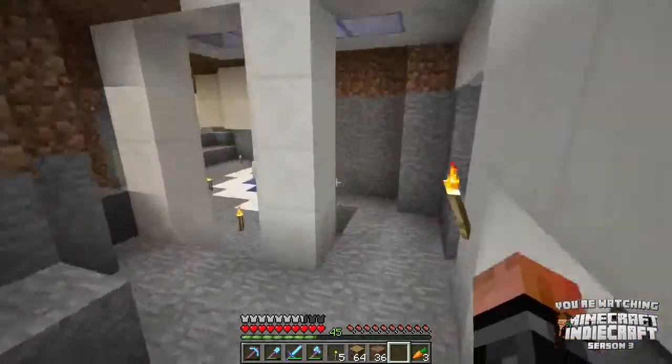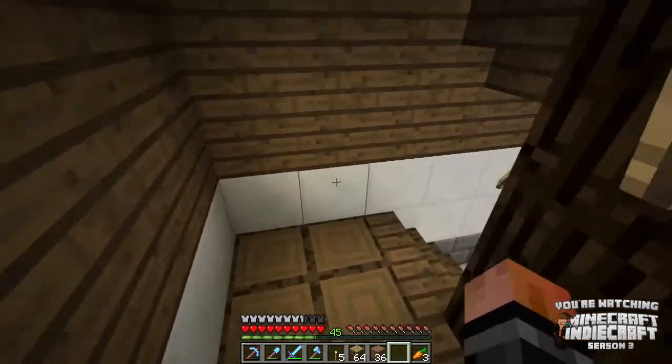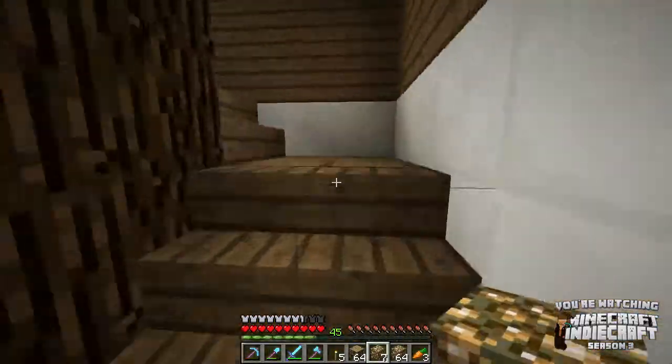I wanted to grab my glowstone before I left and almost forgot. I'm going to get this beacon set up. I'm building my room down here and I'm going to make it like the control room area — the end where the girl was. It's kind of going to be that. But in the middle I'm putting my enchantment table there, so the room will have a function.